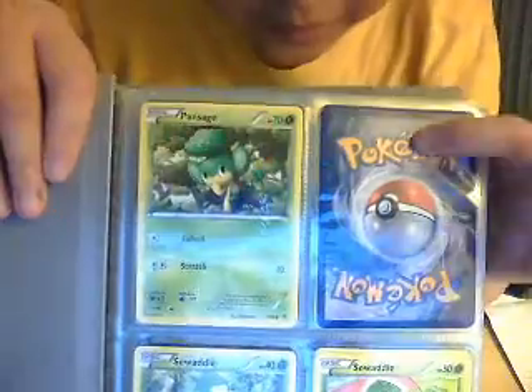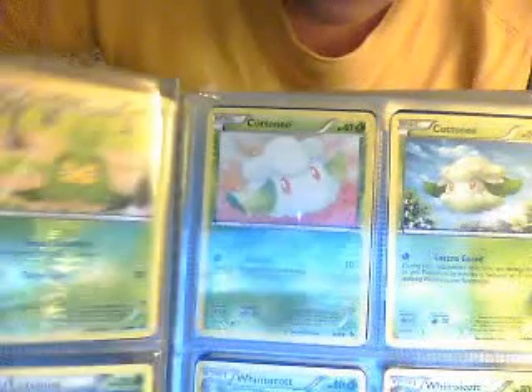Let's get started. First we have Pansage — I didn't collect this one, this is very bad. Next page we have Swadloon and Leavanny, you can see Leavanny is right here. That's one, and Whimsicott and Cottonee are both right here. Now we have the water types — basically we have Sandile, the floor is right here. Let's see, look at the moves: Grass Power.